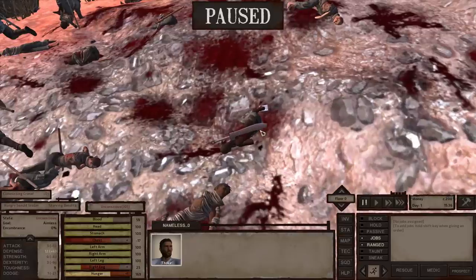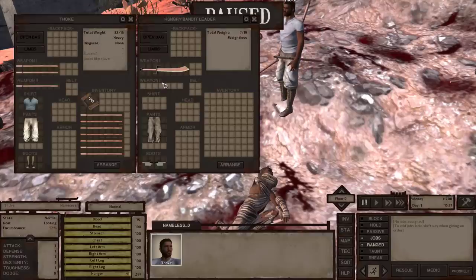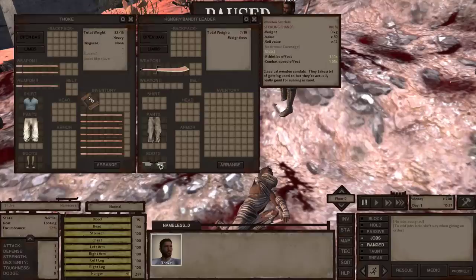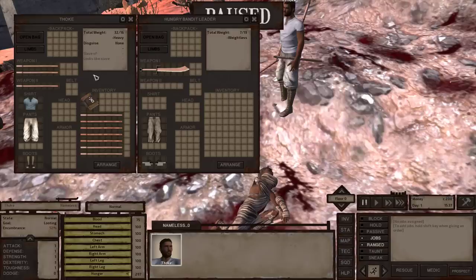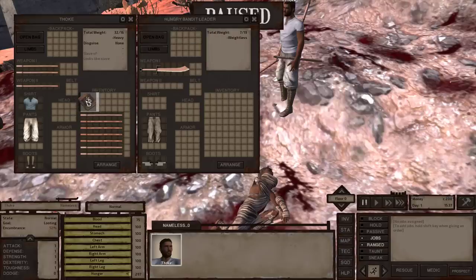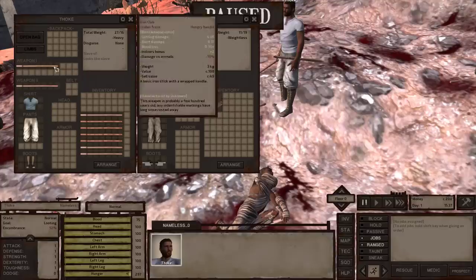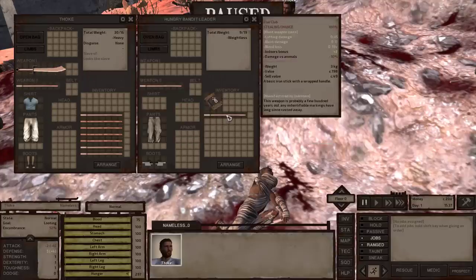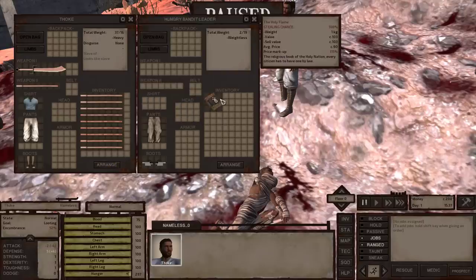This is the Hungry Bandit leader — the leader of that entire pack. They happen to have a sword on them. Let's loot their body and find that they've got a pair of wooden sandals and a horse chopper, which is actually worth 124 cats. I'm going to ditch the Holy Flame and pick up the horse chopper — it'll be in my main weapon slot, but that's okay. I'll pick up the two clubs as well.